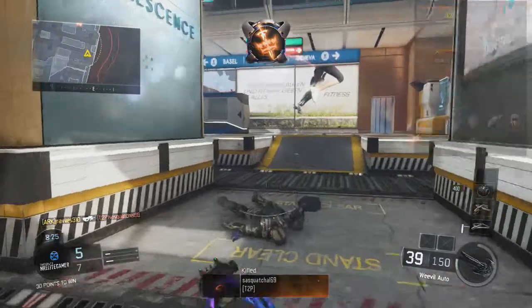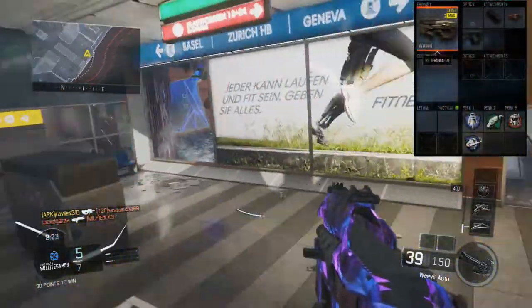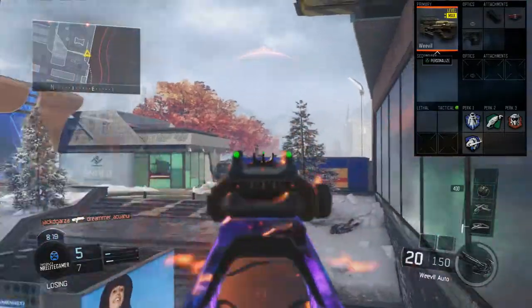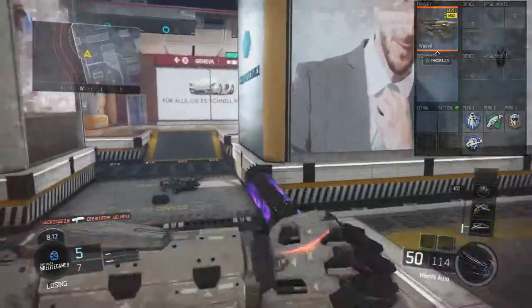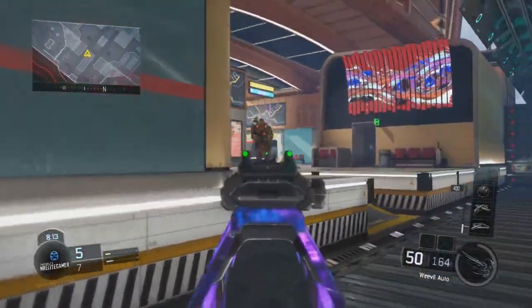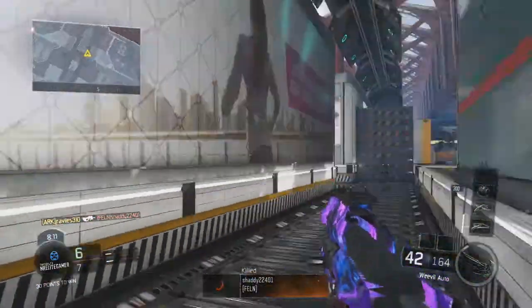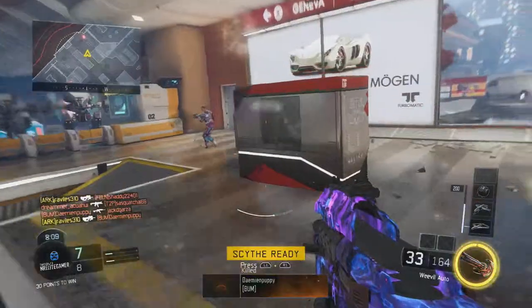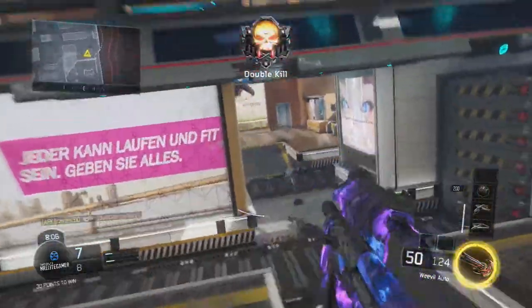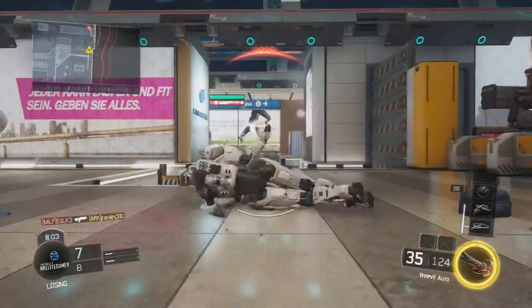I'm going to show you a class setup that I think will help make it shine. What I like to use is Quickdraw, Grip, and Fast Mag. The reason why I like to use Quickdraw and Grip is to have better accuracy when I'm shooting. And then Fast Mag, because the Weevil has 50 bullets in the clip, which is a lot, so you really don't need to extend the mags.